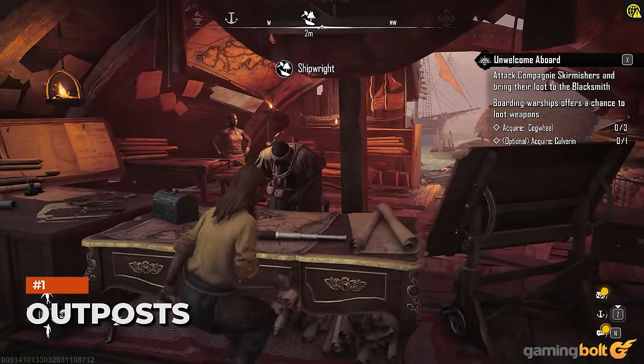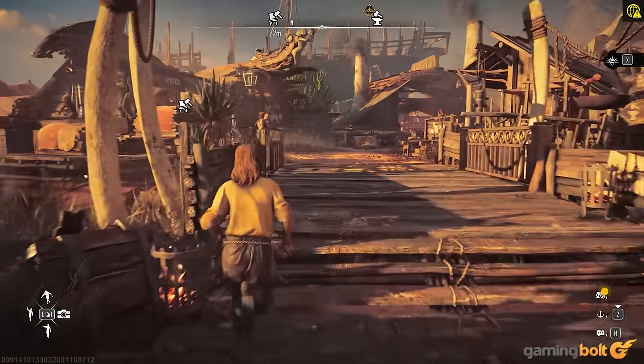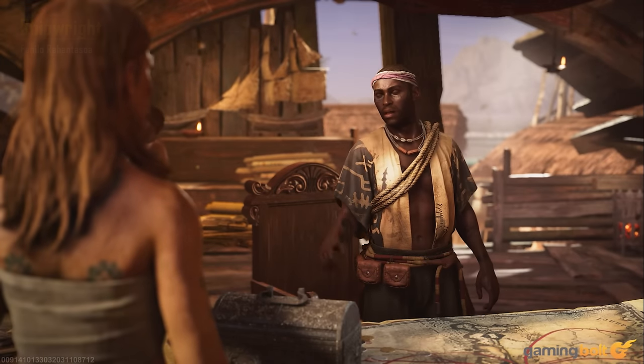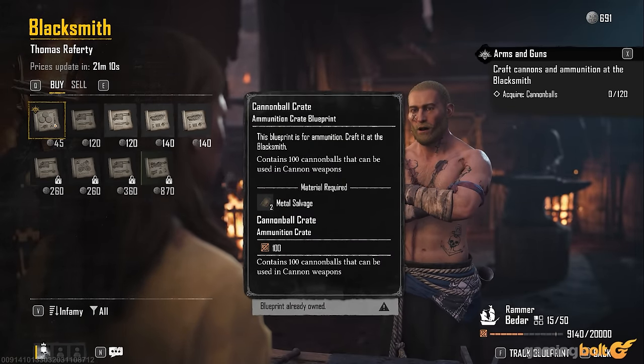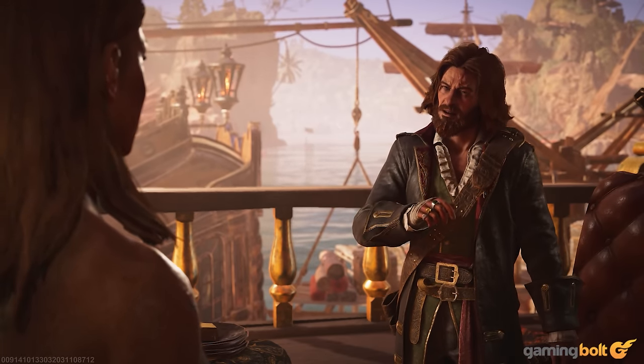Outposts. You'll visit several locations throughout the various regions of Skull and Bones, including forts and settlements, but pirate dens will become a common haunt for players. They're like social hubs and allow for taking on contracts and accessing different vendors. From shipwrights to blacksmiths, you even meet the local kingpin and must earn their trust to further your pirate journey.